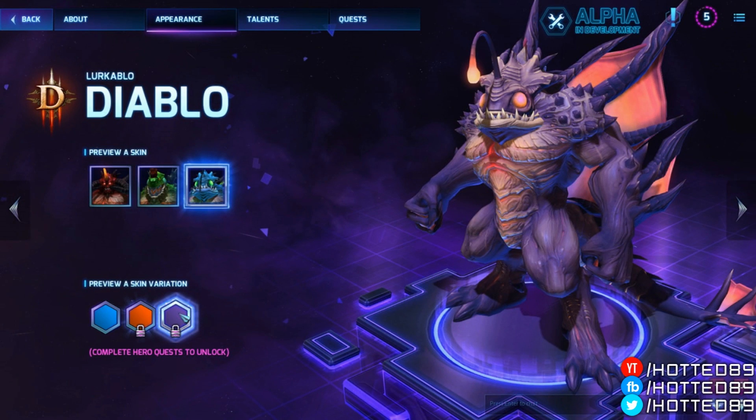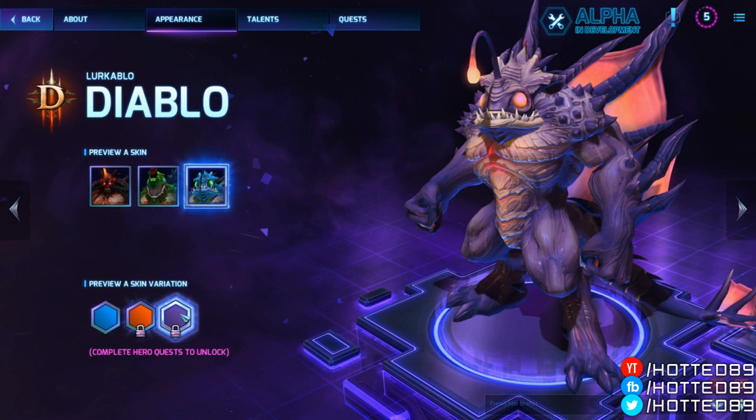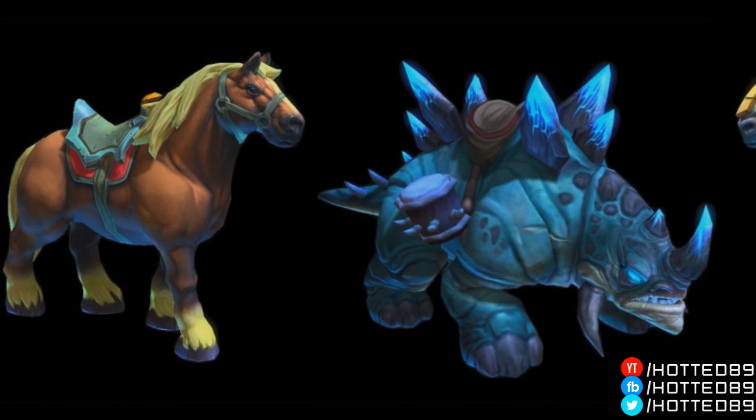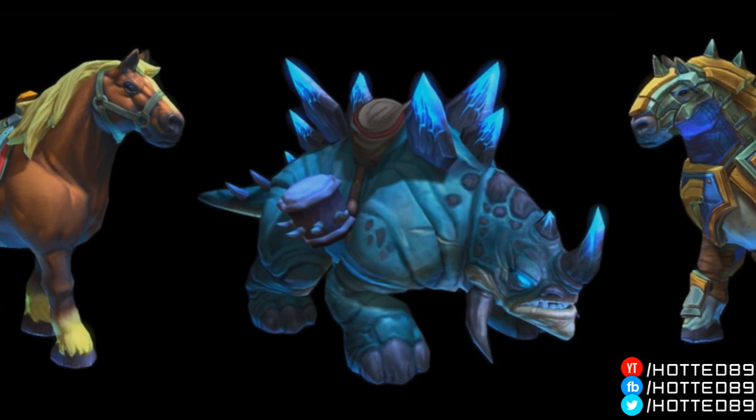Now let's go over the skins for Heroes of the Storm. Each skin will have 3 different colors available. The standard tint will be available, and then the other 2 are obtained through hero quests — specifically the 2nd and 4th hero quests. Just like heroes, mounts will also have 3 available tints, with the first one being available and the other 2 obtainable through quests.